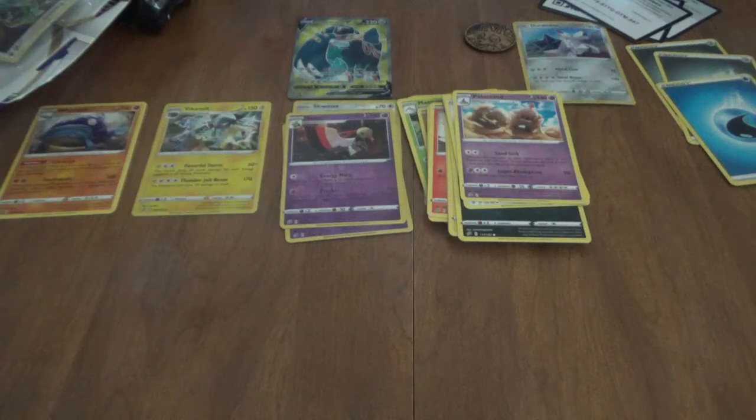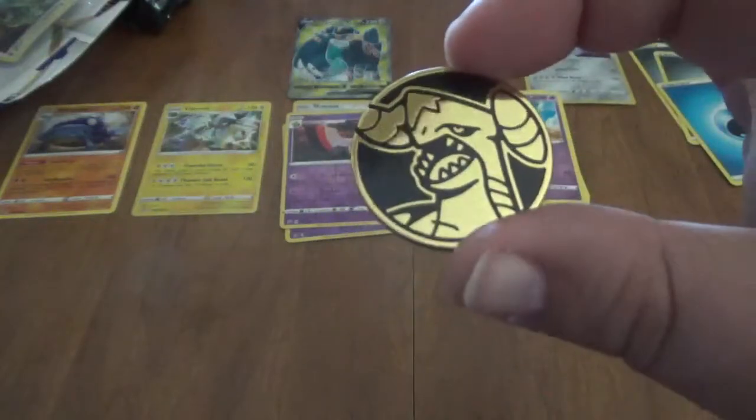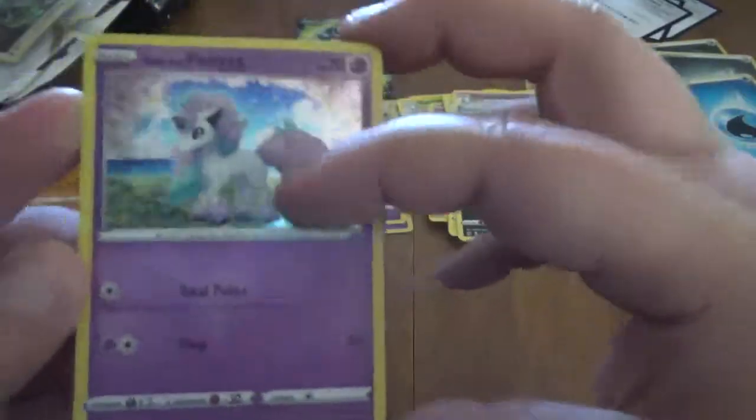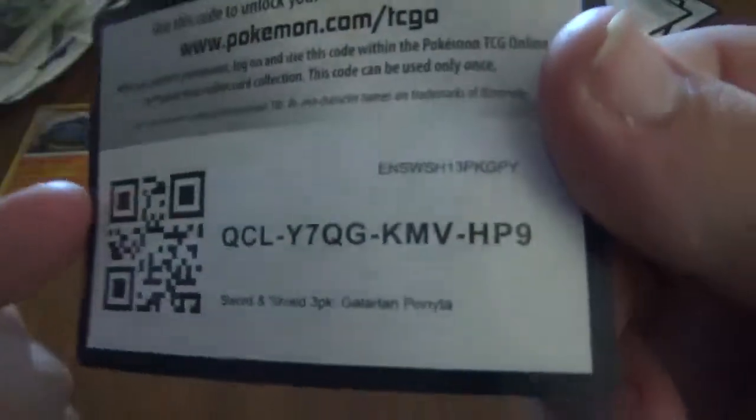We'll go with the Galarian Ponyta 3-pack blister here. First up, we got the coin — we got a Garchomp. Then we got the Galarian Ponyta promo card — Cotton Candy — and the promo card is Galarian Ponyta.